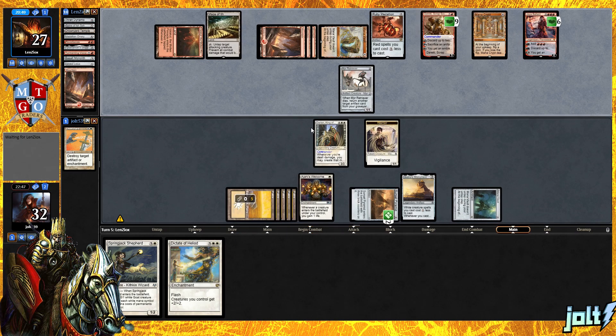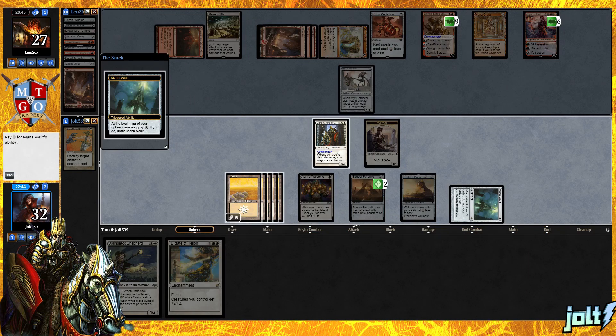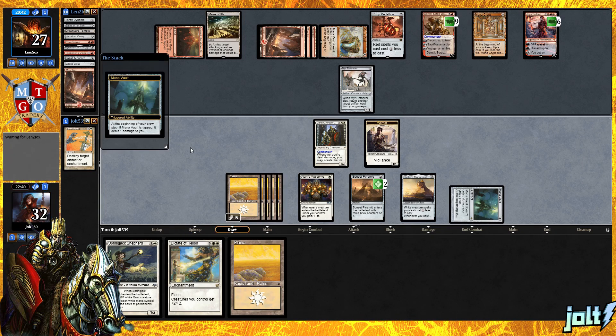Maze of Ith — that's not too bad, not the end of the world for us. Let's go for a Sunset Pyramid activation: remove a brick counter to draw a card. We draw into Dictate of Heliod — that should be a really good way for us to deal with Dreddy or Jaya. We have the Mana Vault trigger; not going to pay for it. Getting that damage is going to give us the soldiers on the battlefield that we desperately want.